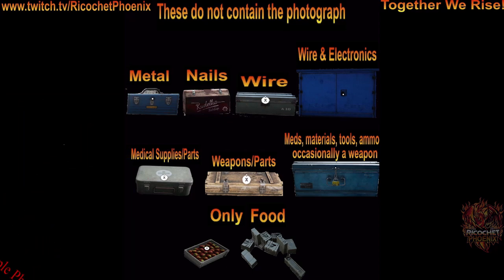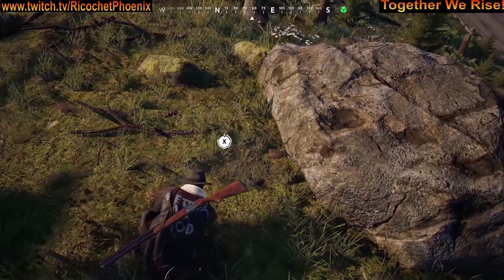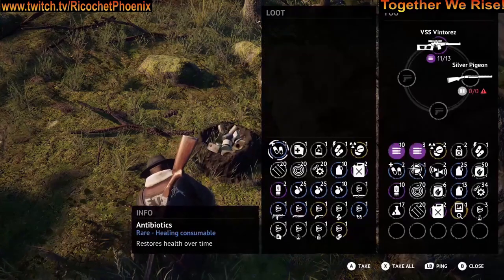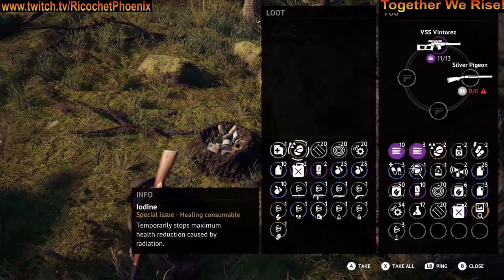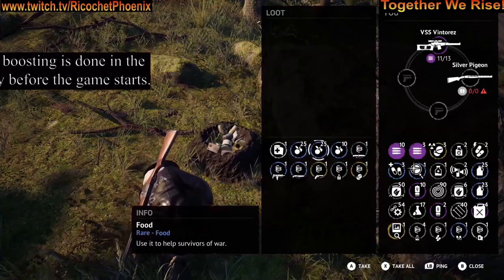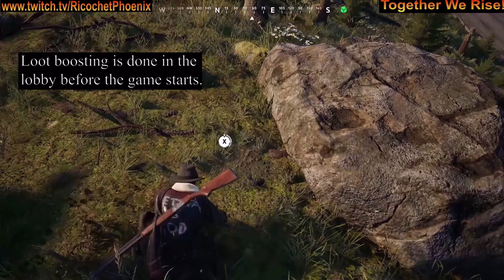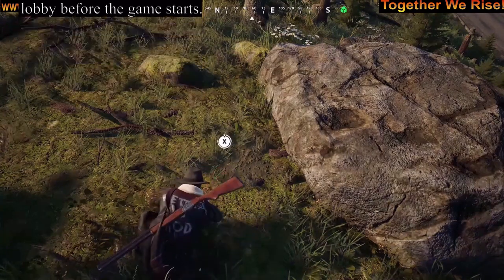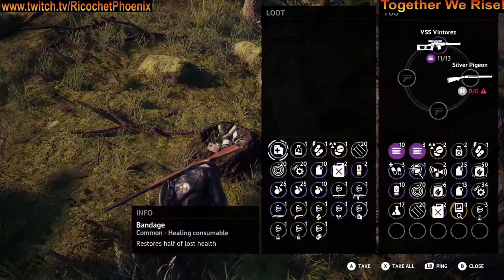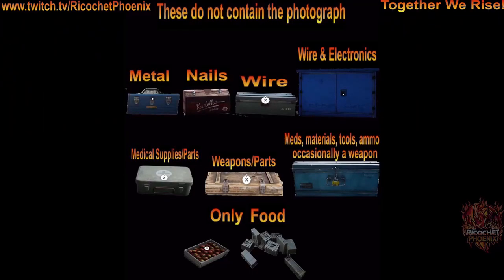When you go and dig up the cache, you're going to find metal inside, wires, nails, medical supplies, weapon parts, food, all sorts of stuff. The amount of stuff inside is increased when it is boosted. So it is very, very important that you find that photograph when it's boosted. You can loot all that — that's from boosted. That's pretty much how that works. There really isn't a lot more to it.